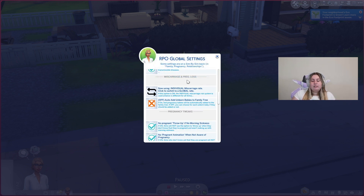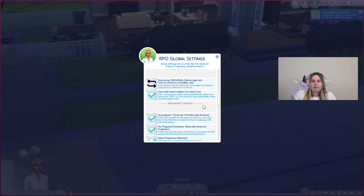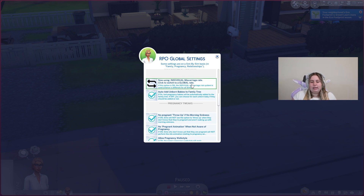The mod also has miscarriage and pregnancy loss. If you don't want that on, you can turn the miscarriage portion off or remove it from the file. You're also able to add unborn babies to the family tree automatically. I always keep that on because it's pretty meaningful to have them in the family tree — they were part of the family, even if they're not in the game anymore. You can also name them. Again, you can use individual or global rate — I keep it individual so it's different for every Sim.